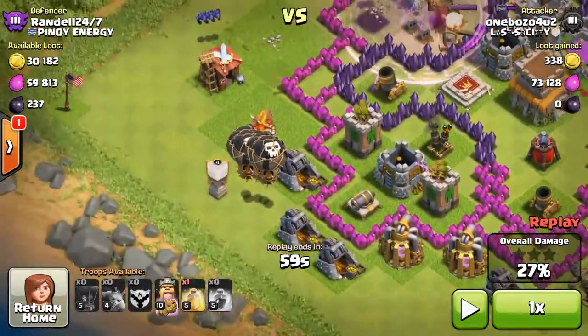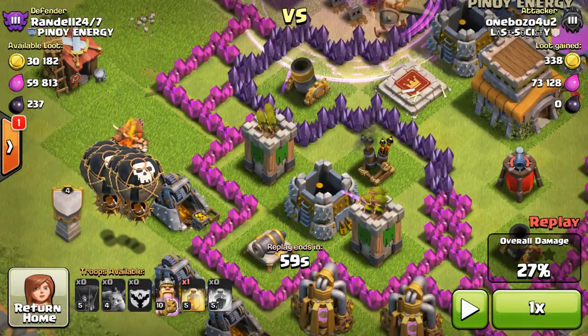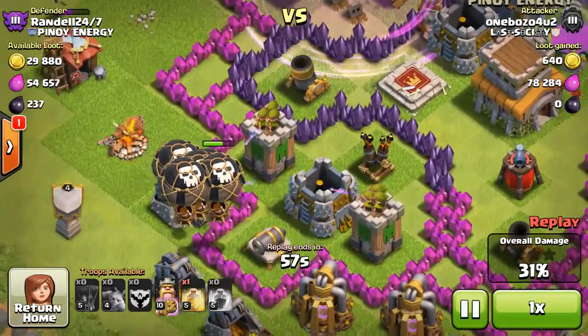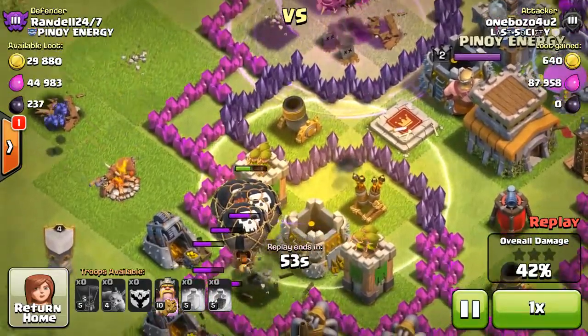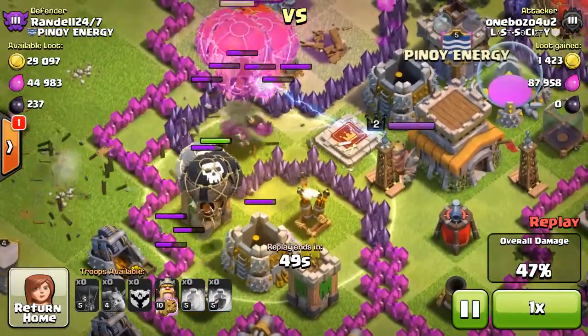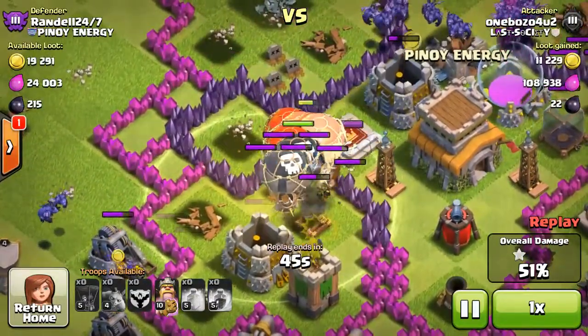While I was up here with those balloons, I dropped my clan castle troops down to take care of the third air defense. Then while they're down there, I bring my heal spell to keep my balloons nice and full so they can make their way right to that air defense and knock it out.